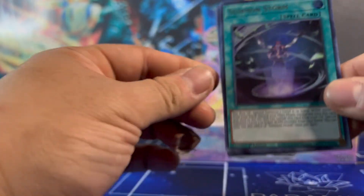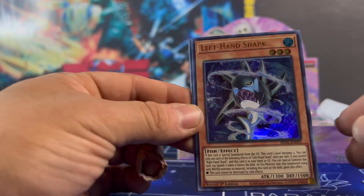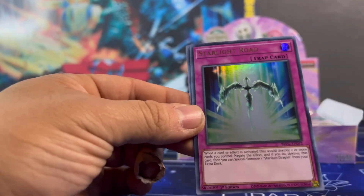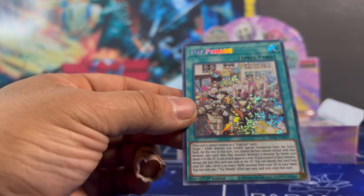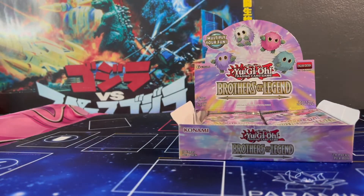Summon Storm is a really good card. Left Hand Shark. Appliance Conversion. Starlight Road — another reprint. And Toy Parade — shout out to Wind Ups. Speaking of toys, what are these for? I forgot what they did. I think it was for the Toy Game. Oh, that's for Vipers? Interesting.